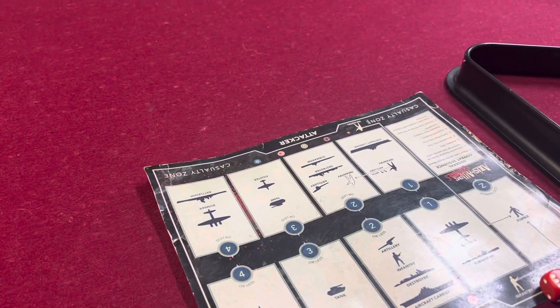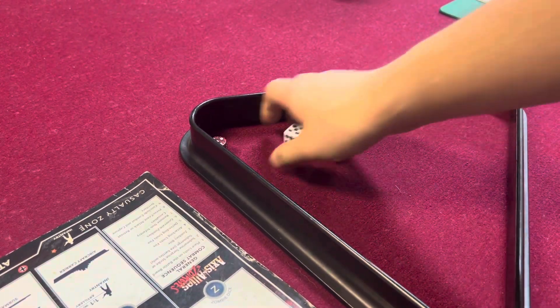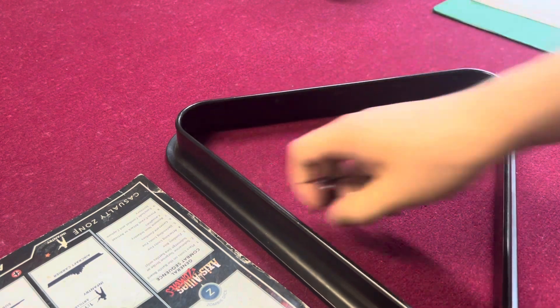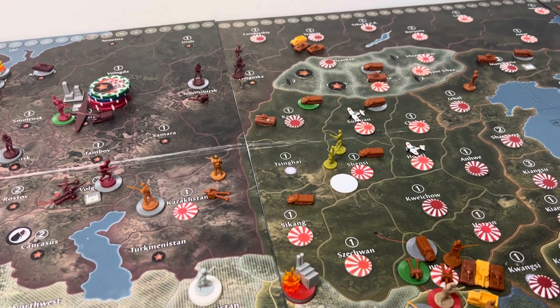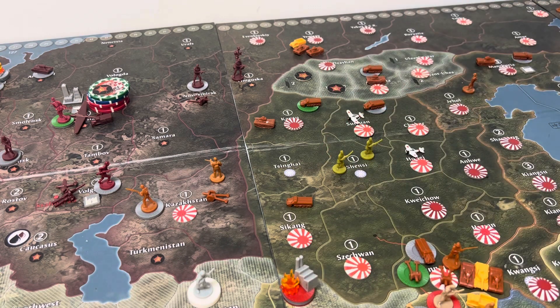Two against one. My two infantry got two fives. Your infantry got a three — let's try that again. My two infantry got ones — nothing. Your infantry got a four. So Shenzi is liberated! We don't know for how long. Wait — it's back under Japanese control.